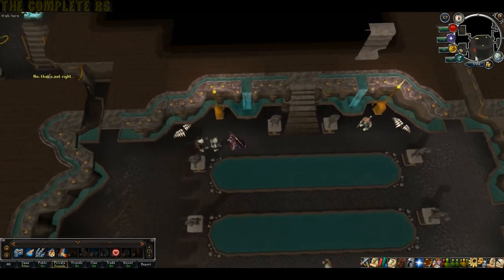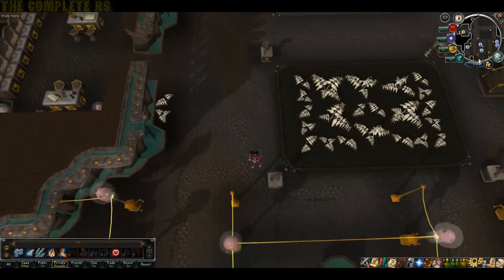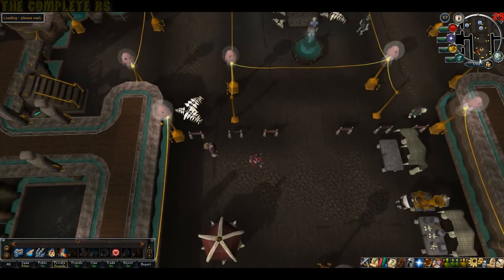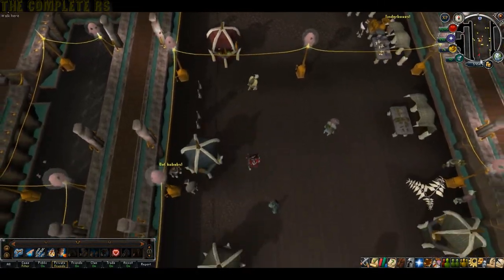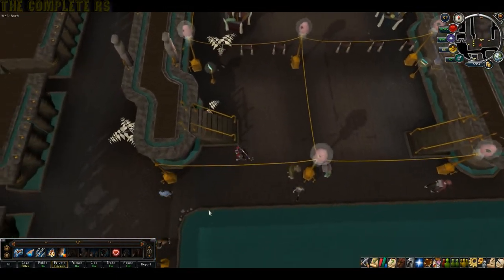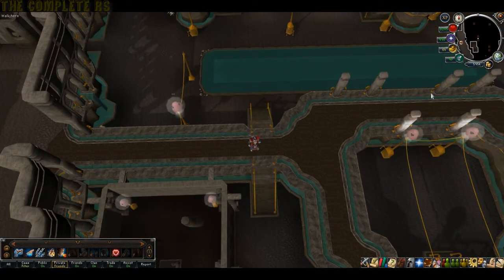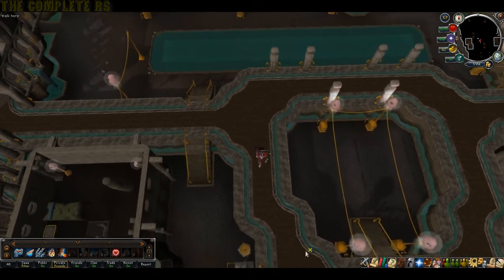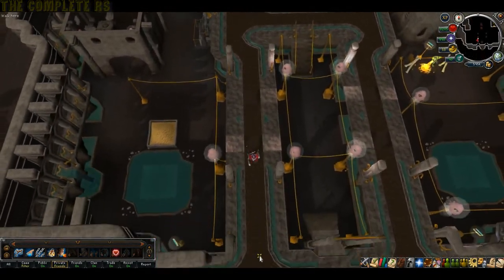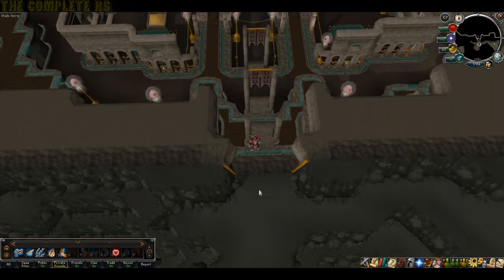We now need to head all the way south to the Dorgesh-Kaan agility area. Head straight south, out of the plaza and past the markets, until you hit the little water pool. Head towards the south on the west side and there'll be a set of stairs - climb up these, stay on this platform and head directly south. Once you've gone all the way south, you'll notice another set of stairs you can now climb. Head up them and you're now in the agility area.